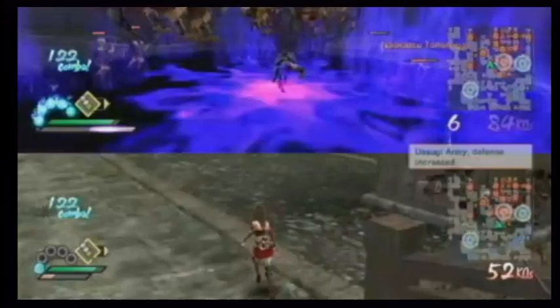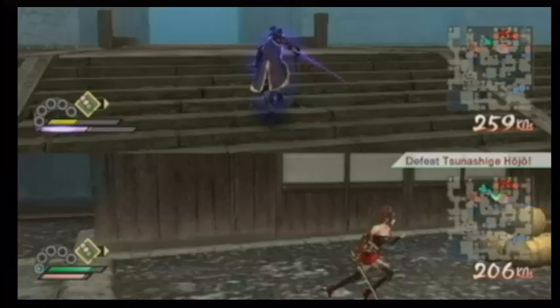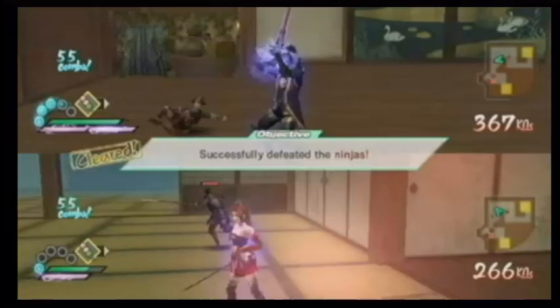So I just defeated an officer and received a tactical bonus. In this case, the defense of our entire army was increased, which will help all of us achieve our ultimate goal. I'm actually at full with my Musou gauge and my spirit gauge. It's easy to get turned around in this game because of all the different things that are happening on the battlefield. So whenever you're in doubt, you can just reference that map up on the right — that green arrow is prompting us where to go.